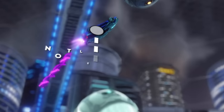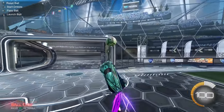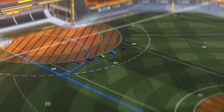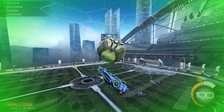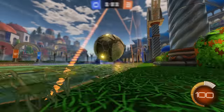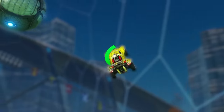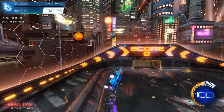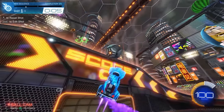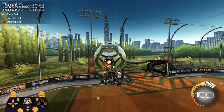Mistake number three is not learning directional air roll before you learn flip resets. Yes, you can land flip resets without directional air roll or understanding air roll at all. But the truth is, if half the players I watch just learned air roll before trying to learn flip resets, you'd actually be able to land your first one twice as fast. The hardest part of actually getting the reset is just lining your car up to the ball, and at the end of the day, that just comes down to air roll. Not just that, but when you understand air roll, you'll also be able to use tornado spins to get flip resets in situations where the earlier method wouldn't work. So bottom line, learn stuff in order and you'll learn it faster.